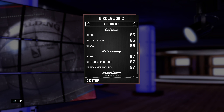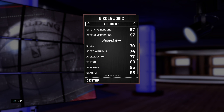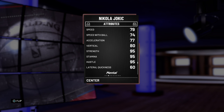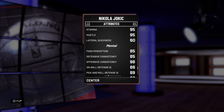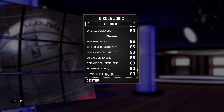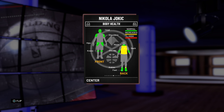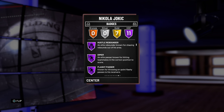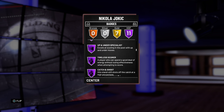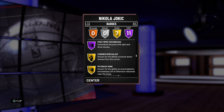He has 97 box out, 97 offensive rebound, 97 defensive rebound, 79 speed, 74 speed with ball, 77 acceleration, 80 vertical, 95 strength, 85 pass perception, 85 defense consistency, 98 offense consistency, 88 on-ball defense IQ, 89 pick-and-roll defense IQ, 90 help defense IQ, 90 low post defense IQ, and 98 shot IQ. He has 11 Hall of Fame badges: brick wall, bruiser, hustle rebounder, dimer, flashy passer, pick and popper, up and under specialist, tireless scorer, catch and shoot, drop stepper, and post spin technician. He also has 7 gold badges.